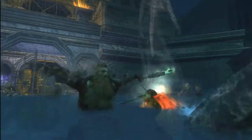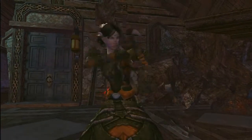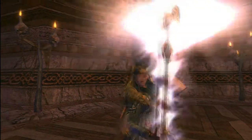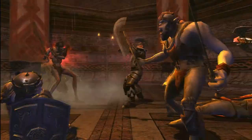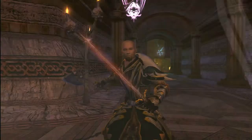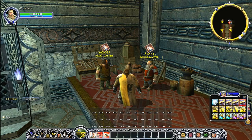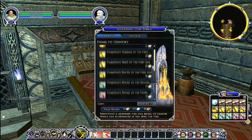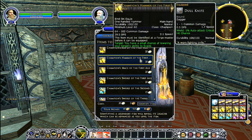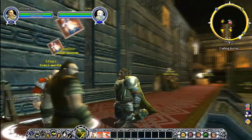Up until now, the best weapons in Middle-earth have been created by developers here at Turbine and been available only through some set objectives in the game. With the Legendary Items system, you now have the ability to create your own custom crafted items and evolve your own unique powerful weapons through the system itself. We achieve this ability to customize by randomizing the legacies on that particular item and allowing you to customize that item to suit your needs in the game.